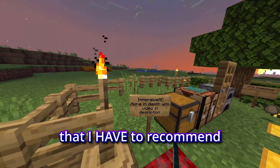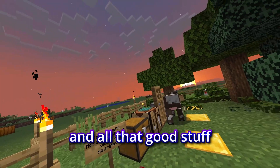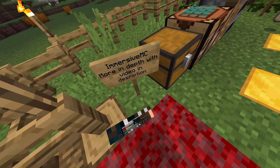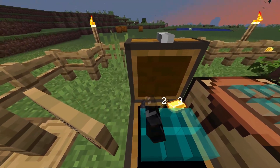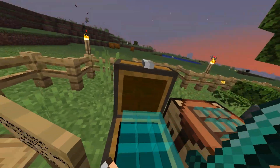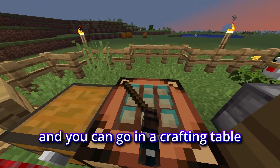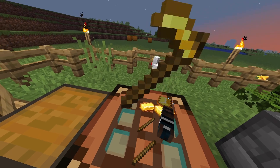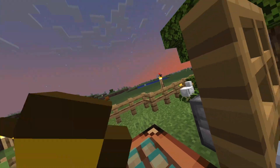Our next recommended mod is Immersive MC. I have a way more in-depth video with this mod, how to install it, and all that good stuff, up in the corner of the screen right now or in the description below. So we'll just show you the basic features — you can open a chest with your hand, take things out of the chest, and close it. You can go to a crafting table and craft anything you want, as long as you know the recipe, then hold your trigger and swipe across, and it'll pick it up for you.